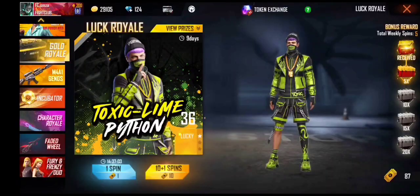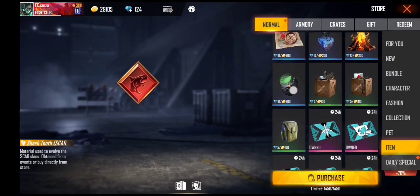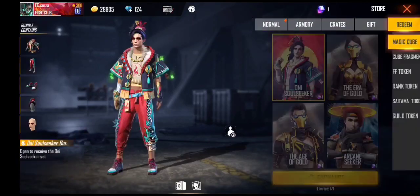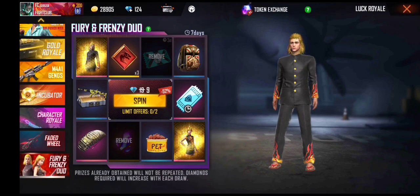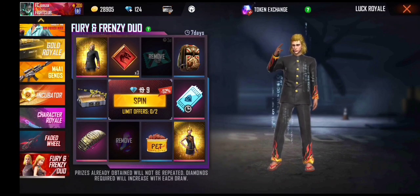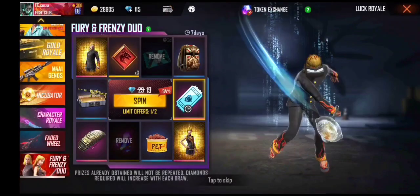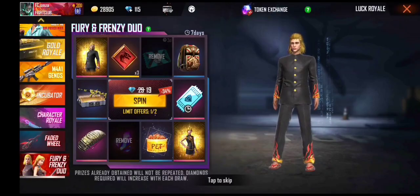Now you will come to the page, we will go to royals and gold royal. You will go to store, you will go to the page, and you will go to scanner. Then you will come to spin. Now we will spin 9, and see what happens. So the bundle didn't come out, the female was left out.